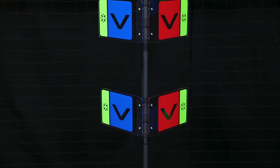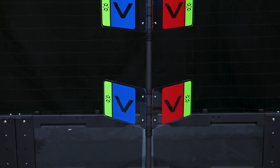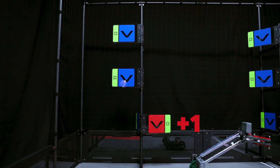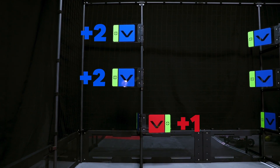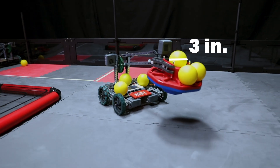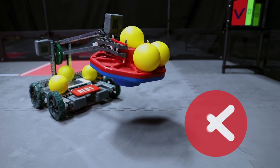Flags are scored for the alliance whose color is facing towards the field at the end of the match. Low flags are worth one point each. High flags are worth two points each and can only be toggled by being hit with balls. Balls are three inches in diameter and robots can possess up to two balls at once.